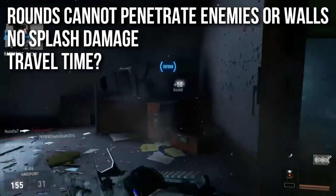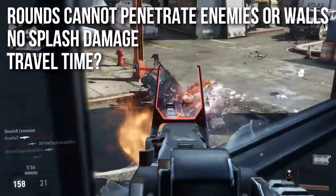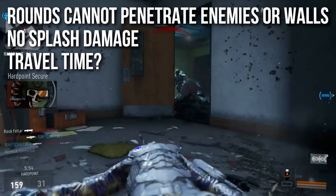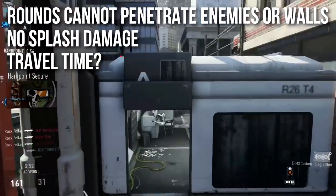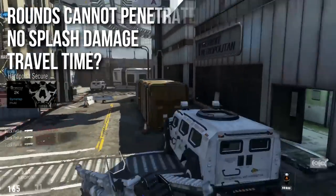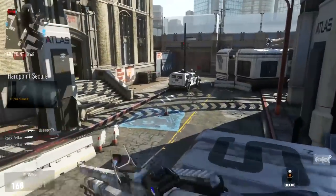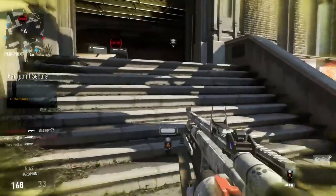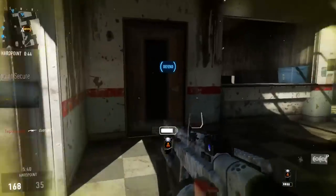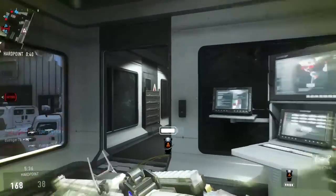Rounds cannot penetrate enemies or walls. In all of my experiences with this gun I have not been able to shoot through a body and hit the person behind it, nor have I been able to shoot through a wall, glass, or pretty much anything. It doesn't seem to have any sort of penetration whatsoever, which means enemies can take cover behind even the lightest cover — a cardboard box or plywood — and take no damage.